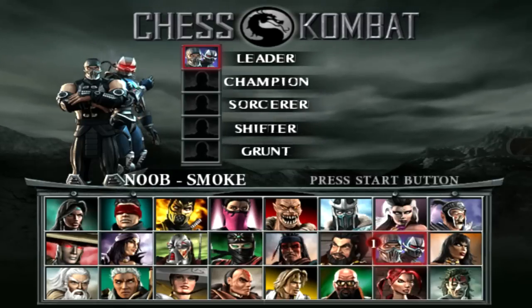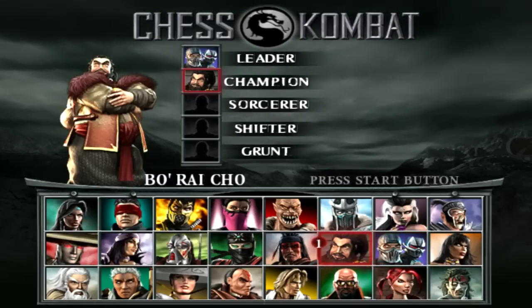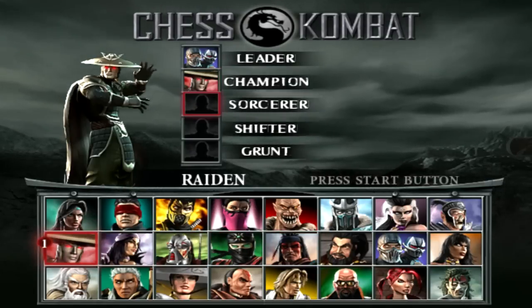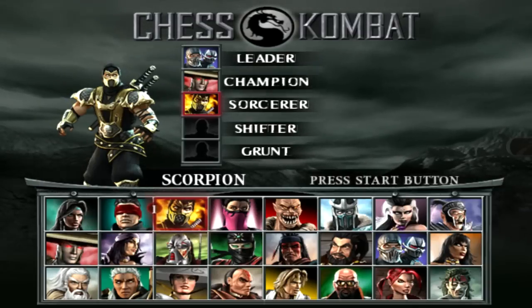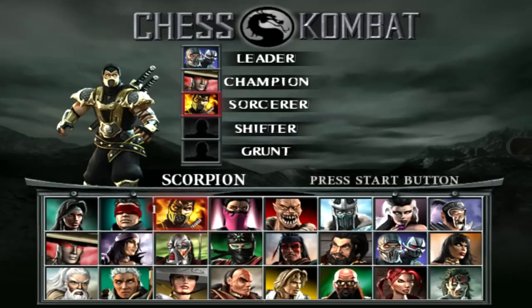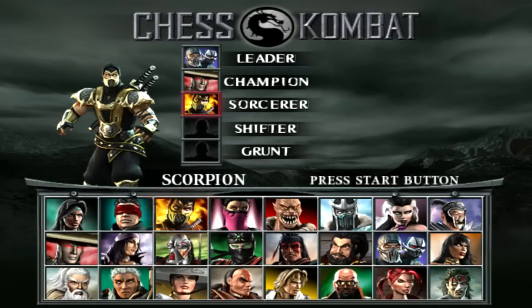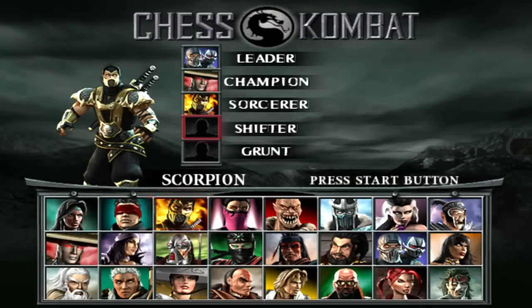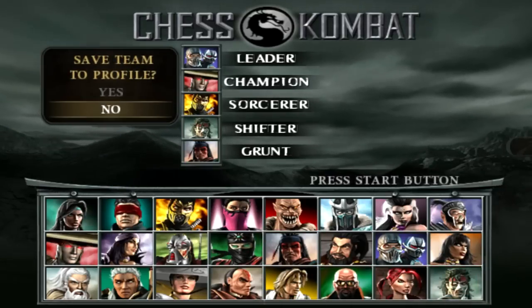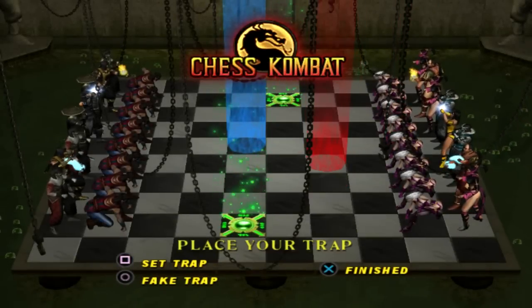For the leader, which is basically my king, I'll pick Noob Smoke because I know how to play them very efficiently — I just did an arcade playthrough with them. For my champion piece I always pick Raiden; you get 2 of them. For the sorcerer — you get 2 of them — these pieces you don't want to move around at all, because if they die you can't cast any spells. So it doesn't really matter who you pick for the sorcerer since you're not going to be using them much. I just pick Scorpion. For the shifter I pick Zombie Liu Kang, and for the grunt I always go Nightwolf.